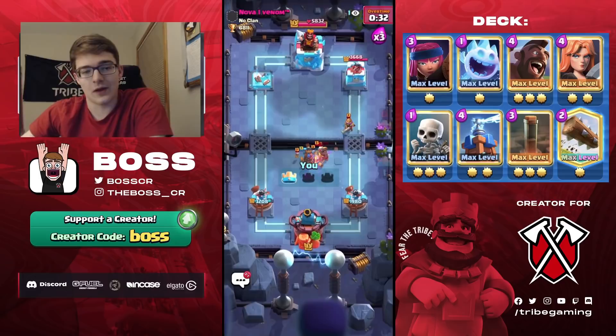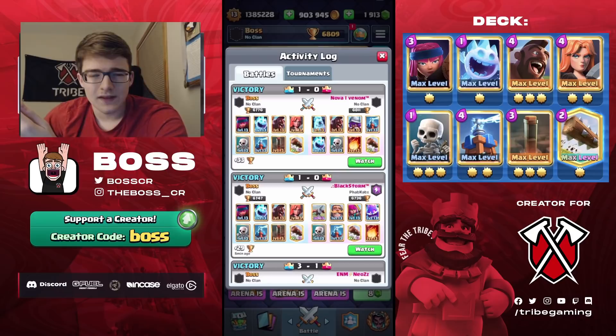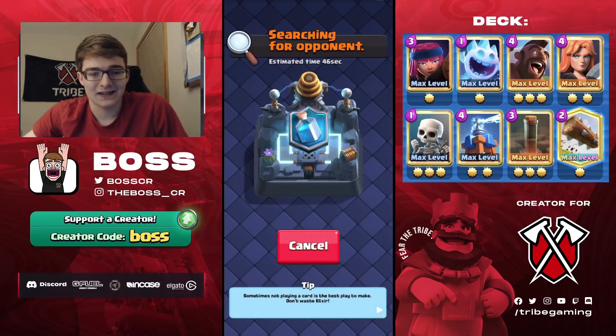I beat him last video with Expo too. The Earthquake is just so much more valuable than Fireball here — Fireball is an overcommitment when killing my Firecracker, and even as an even trade against Tesla it doesn't fully destroy it. The Valkyrie also gets significantly more value than Ice Golem. We pushed up to 6800, putting us 448th in the world — not bad at all.